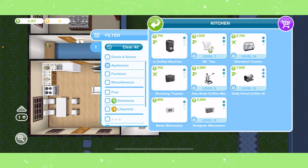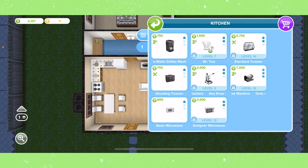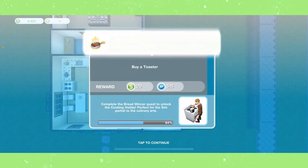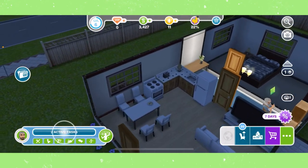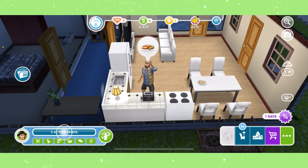Now we need to buy a toaster, which you can find in the kitchen section under appliances. We can only buy the cheapest one available, which is the Shocking Toaster for 750 simoleons. Place the toaster on the counter. To cook cheese and tomato on toast, tap on the stove or toaster, select cooking, then cheese and tomato on toast for one minute.